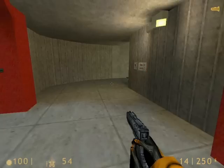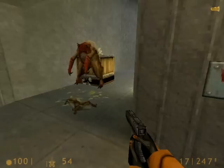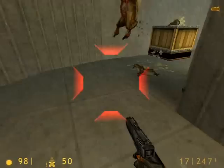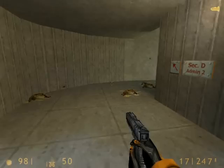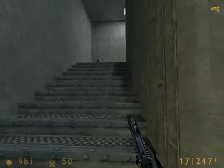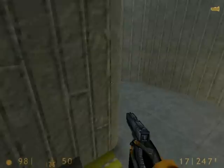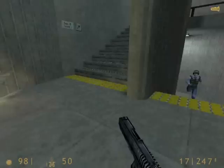There are a few headcrabs and if you want, you can get your security guard to kill them for you. Let's move on down the headcrab-infested area. Now up here there's another security guard, which means now we have access to two security guards and they'll help us out somewhat.